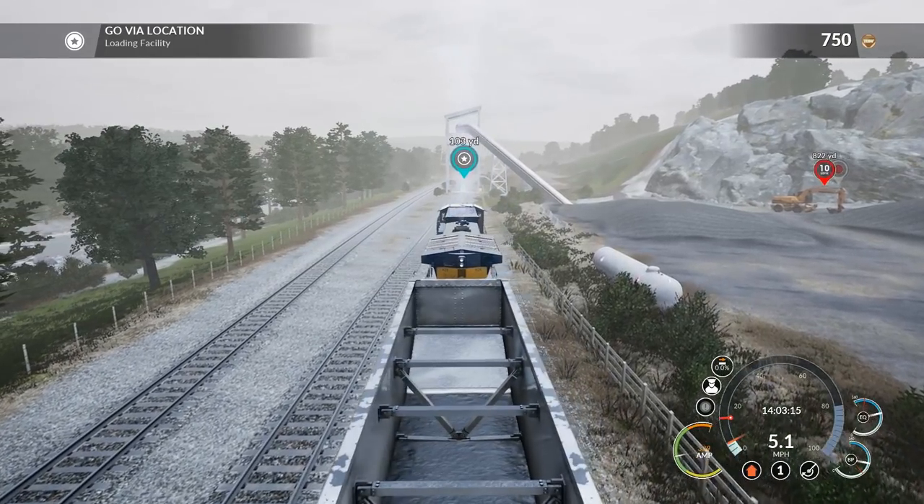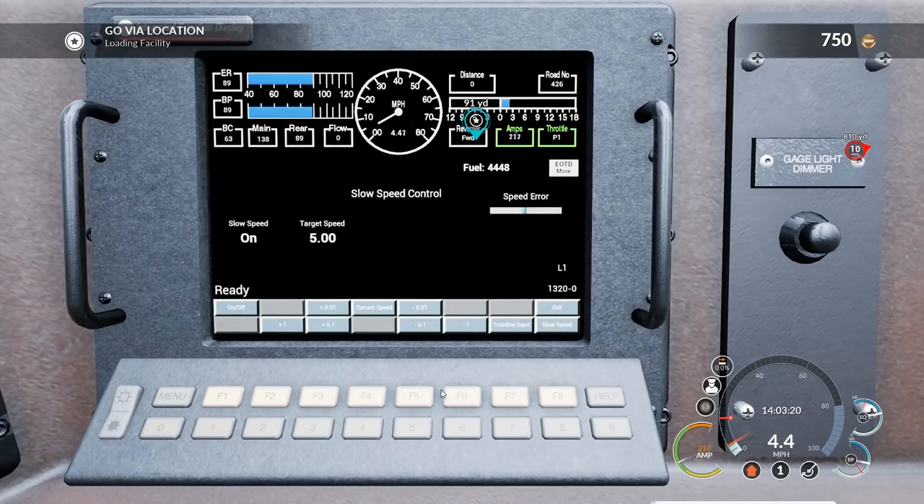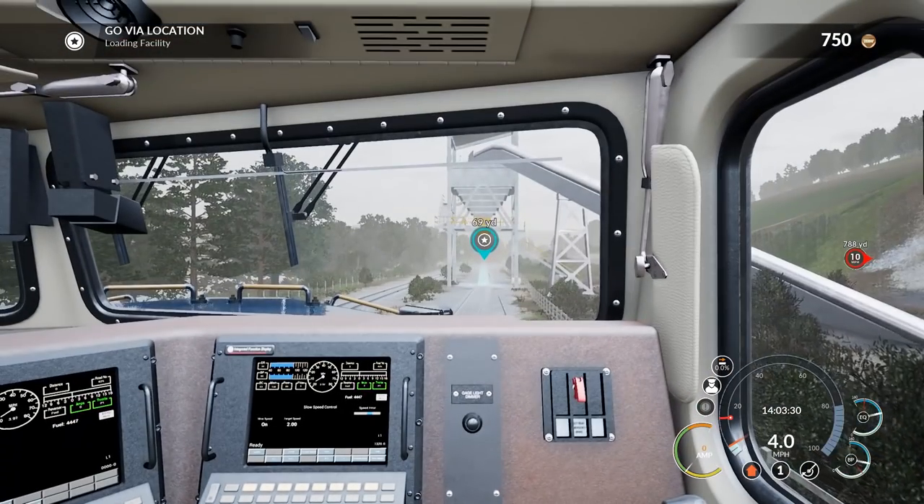All right, we're proceeding at just about 5 miles an hour. We're going to slow things down so we can load properly. We're going to reduce to 2, which is our target speed here. Slow speed is on, target speed is at 2. I believe the maximum slow speed is 10, so if you're moving around a yard or something like that, you can do it that way.